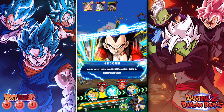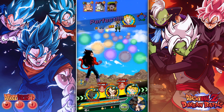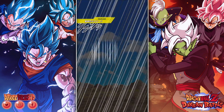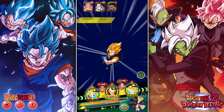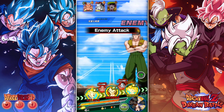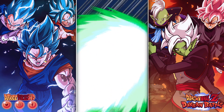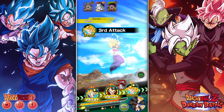Got that heal from the Dokkan attack which is clutch. Putting Vegeta and Vegeto in the front, going all out on Android 13. Califla can just get that blue orb on the back - doesn't really matter. A counter, another counter - crit counter! I wish that would have taken him out so Vegeta didn't have to hit him. It's so close but he's gone, which is all that really matters.